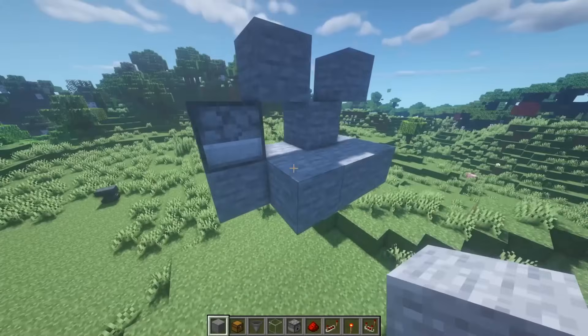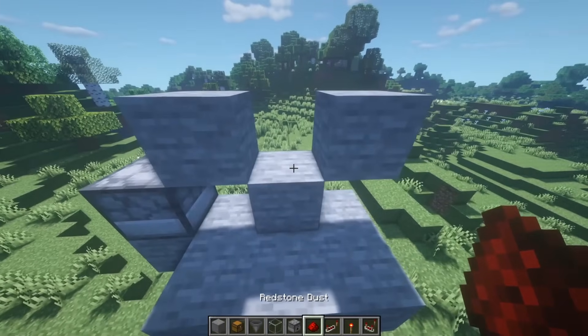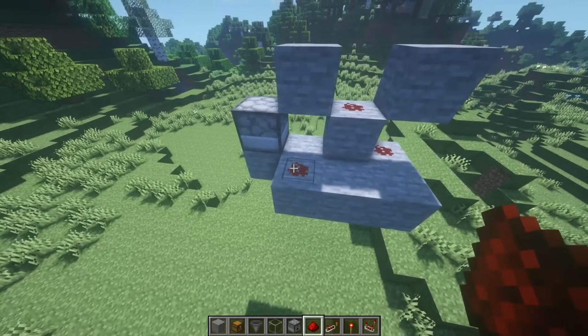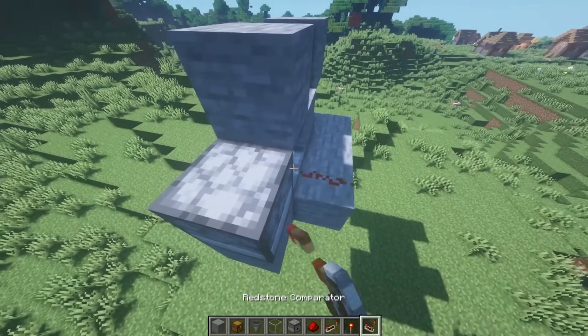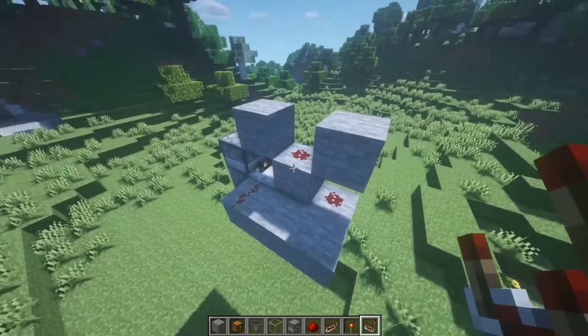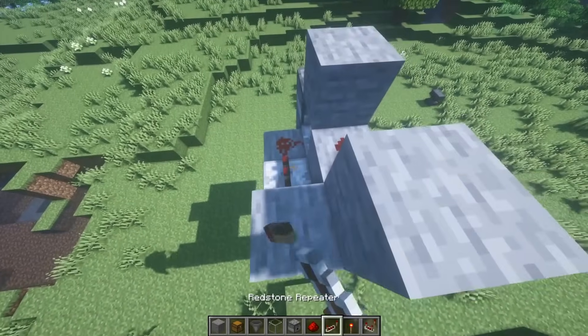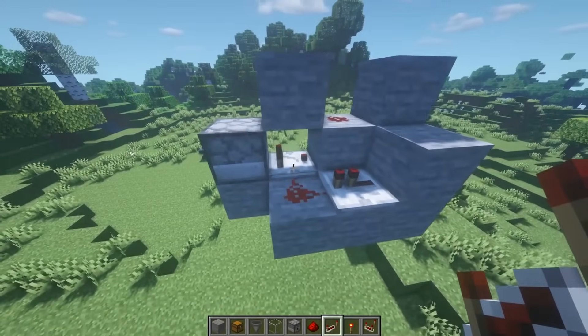We're going to place a dispenser along with an X shape like this of whatever block you're using, and then along the back we're going to connect it like this. We're going to place redstone dust here, here, and here. We're going to have a comparator point out of the dispenser, push the signal through these redstones into this block, pull it out with a repeater, and push it back into the comparator.